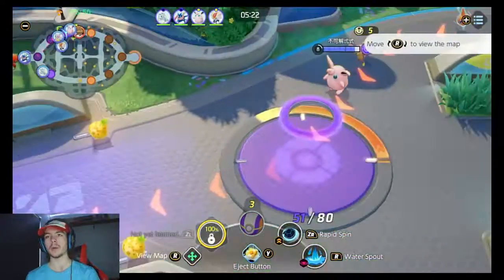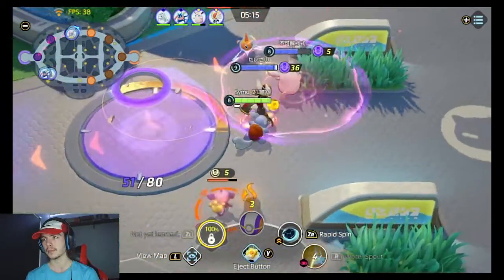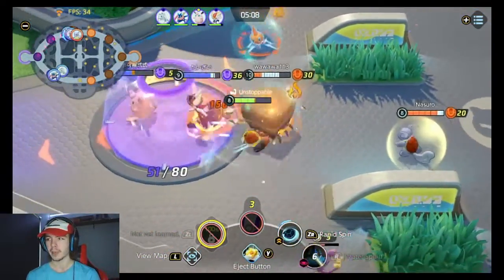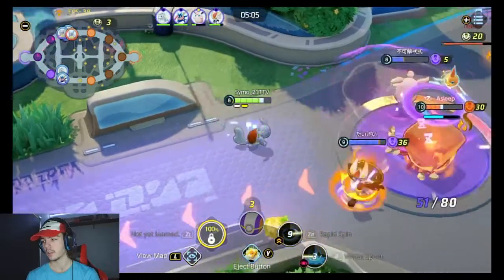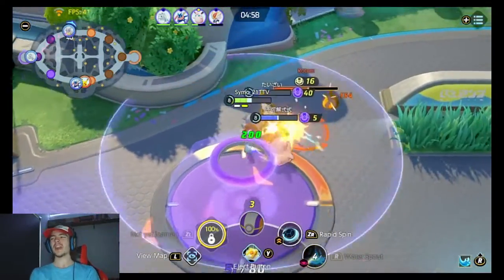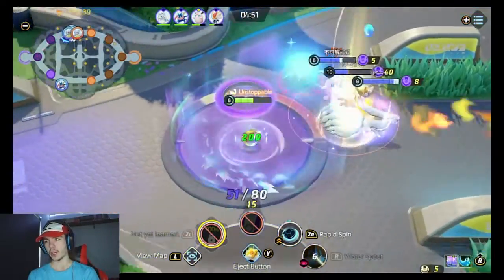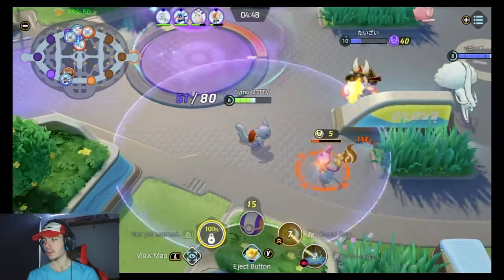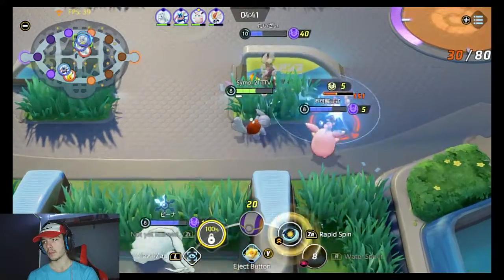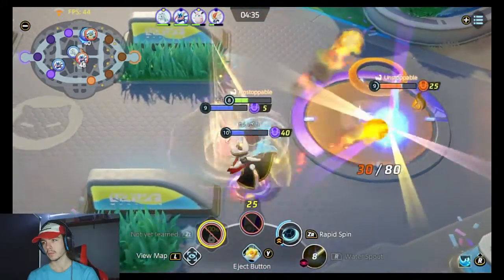They got Rotom for free as well because no one — like at least if you're not going to be at Dreadnought, at least go for Rotom. At least do one of the two things. Crustle might die here — he ulted. He won't die. He didn't get the objectives though, which is good. We're struggling to keep up because everyone gave up Dreadnought. I don't know why they did but they willingly chose to. He evolved from that — I don't know how.